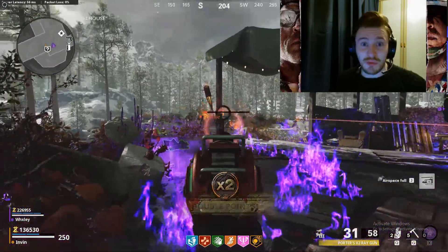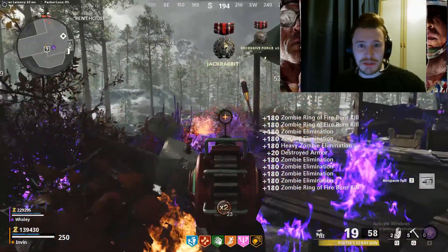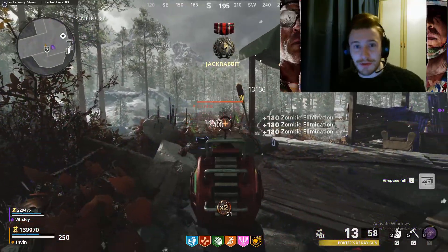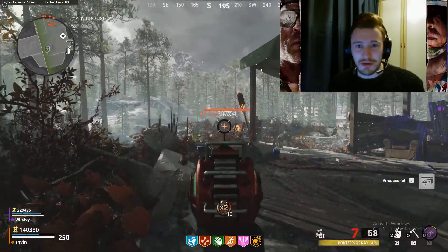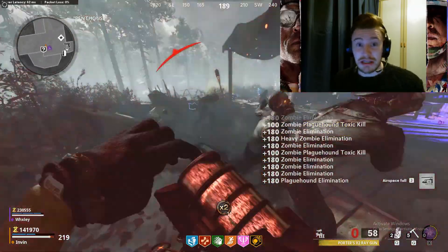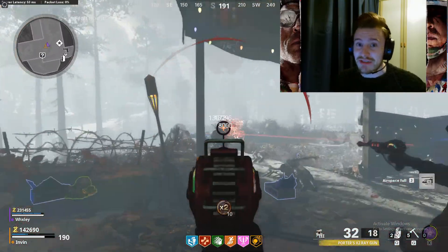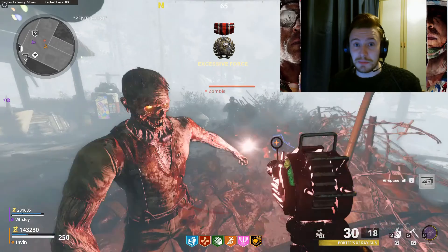Another quick tip: wait until after wave 28 to try and get the wonder weapons from the mystery box, as they have a much higher chance of spawning beyond that point. You also have a much higher chance of getting golden weapon variants, so if you're trying to level up multiple guns in one run and want the gold variant for maximum damage, wait until wave 28.